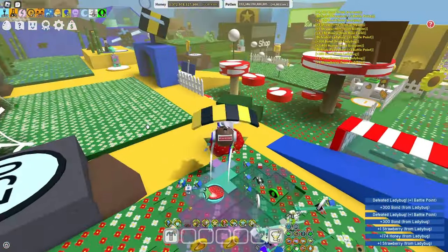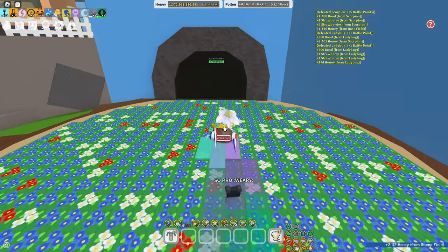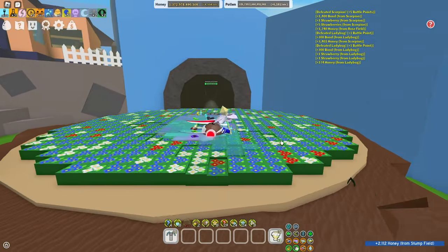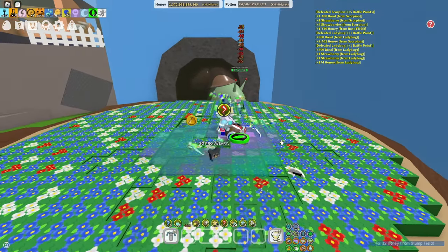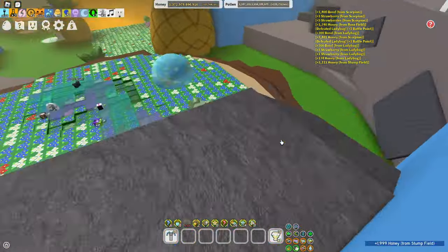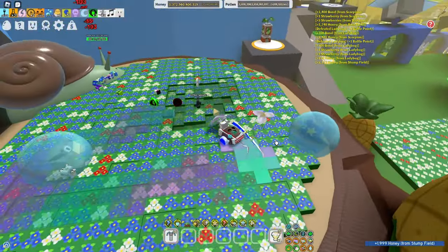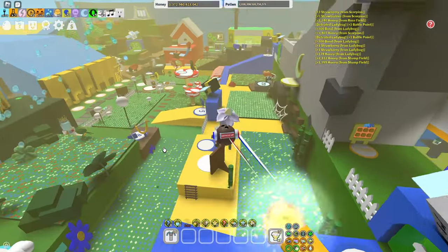Another way to get gumdrops is from leaves at the stomp snow field. You can actually get some gumdrops and some glues from the leaves on the stomp field. Make sure you grind that stomp field if you want some gumdrops — it's not guaranteed and it's pretty rare, but there's still a chance.